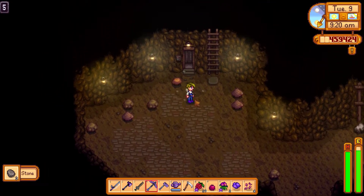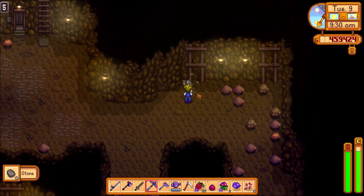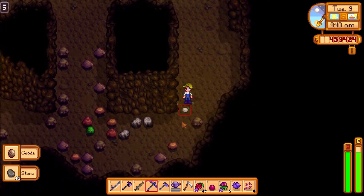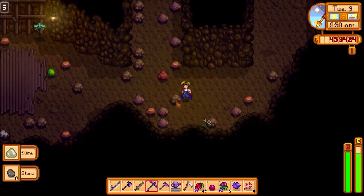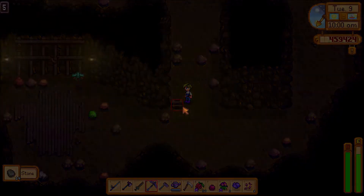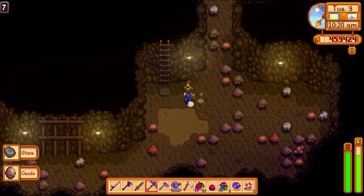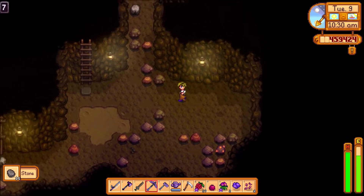We're just gonna do our best and break as many rocks as we can. Last episode we got a start on it — did a lot of quarrying, mined out most of the quarry. The gray rocks are definitely the best rocks to break.